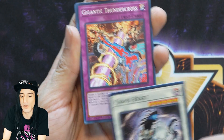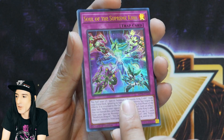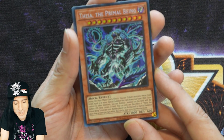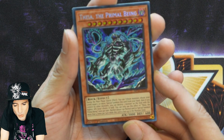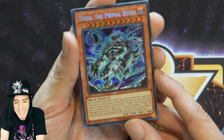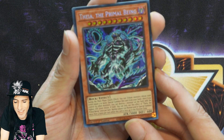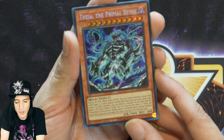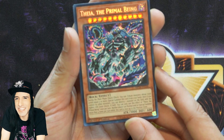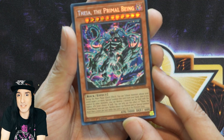Here we go for our final tin of these great 25th Anniversary tins. Starting with Chaos Beast, Gigantic Thunder Cross, Small Scuffle, Greed Jar, Soul of the Supreme King — and ooh, Thea the Primal Being. Wait, what is Thea the Primal Being? This might be a TCG World Premiere exclusive. During the Main Phase, Quick Effect: tribute monsters whose total Levels equal 11 or more to Special Summon this card from your hand. Then if you control no other monsters, you can destroy one monster on the field with the highest ATK — your choice if tied. You can only use this effect of Thea the Primal Being once per turn.